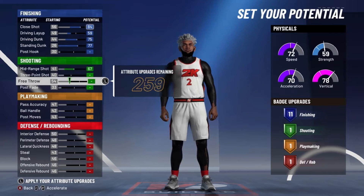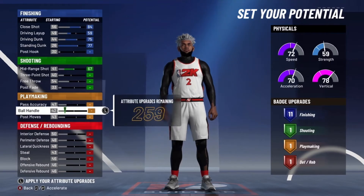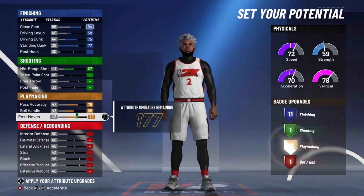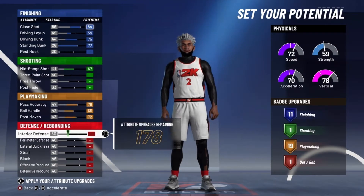You want to put your driving layup to a 59, so you get 11 finishing badges. For your shooting, you want to max out your mid-range shot — I'll come back to free throw later. For playmaking, max out your pass accuracy, your ball handle, and put your post moves to a 72, so you get 19 playmaking badges.